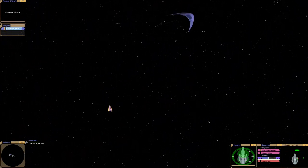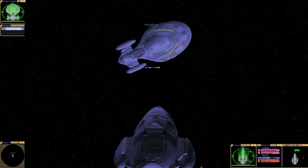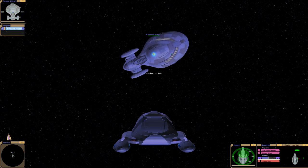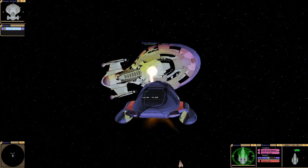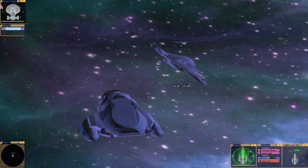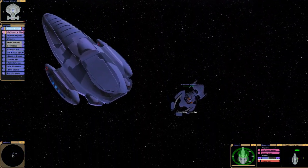Now, just out of curiosity, I want to see if the Drain Weapon will work on the Armored Voyager. It did! Oh, that's absolutely hilarious. So Admiral Janeway's shuttle can beat Armored Voyager, apparently. Has it actually disabled everything? I know you can see through the ship now. Oh yeah, look at that. Cool.